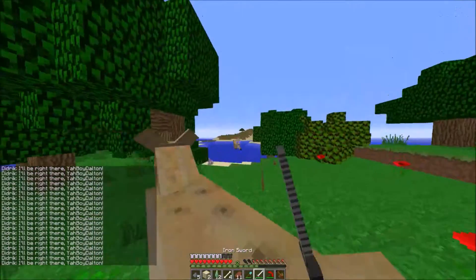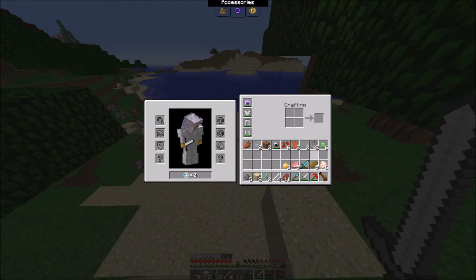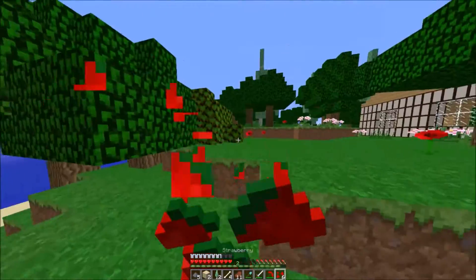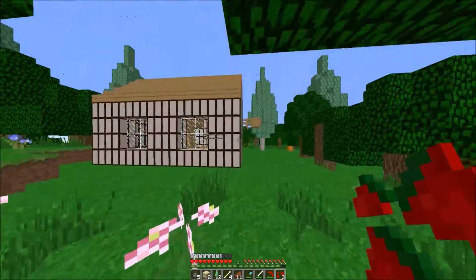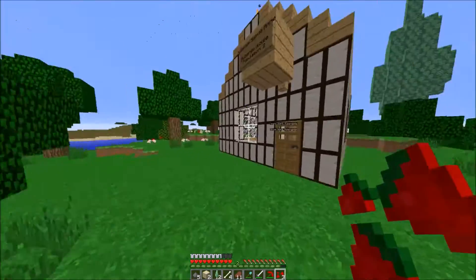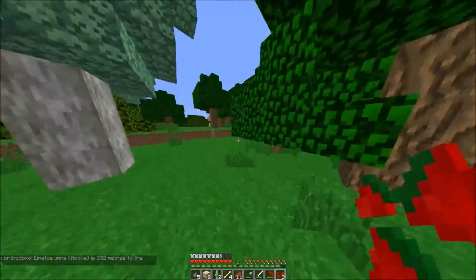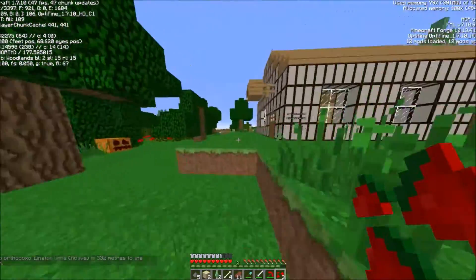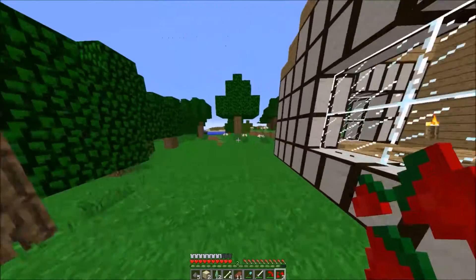I'm working my way over there. Might as well kill these. Are you killing the villagers? Nah. Eat some strawberries. I'm at the village. You at the village? I don't think you are. I'm right near Platon Helios. What are your coordinates? X66 Z230. I'm at X50. I'm at X60, Z negative 74.